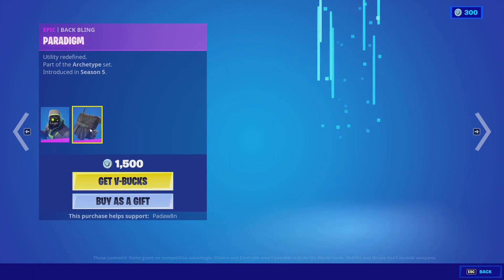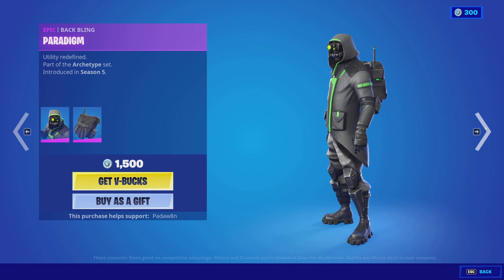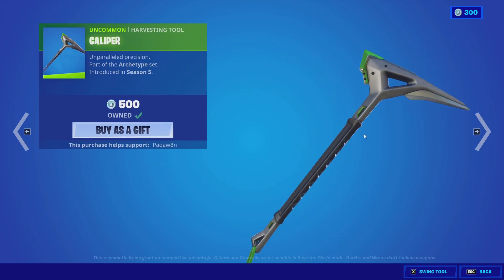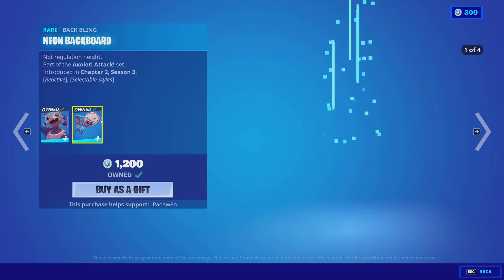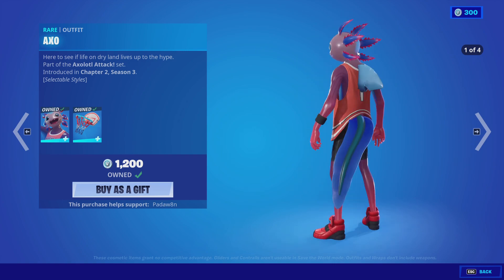Then we have the Archetype skin with the Paradigm back bling, the Servo glider, and the Caliper pickaxe. The Axo skin with the Neon Backboard back bling — this has a couple of styles, as you can see here.